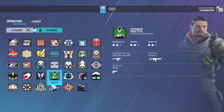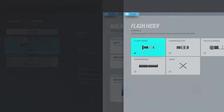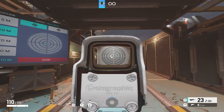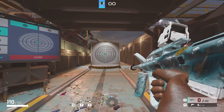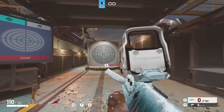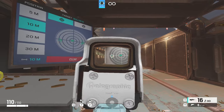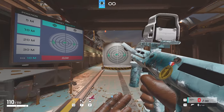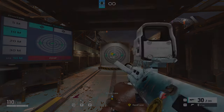For DMRs in general, it doesn't really matter — it's all preference. Forgot to add the AUG, so I'll add it here: just run Flash Hider on it — best barrel for it.